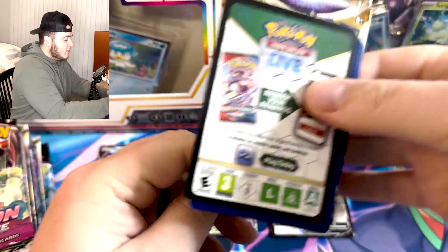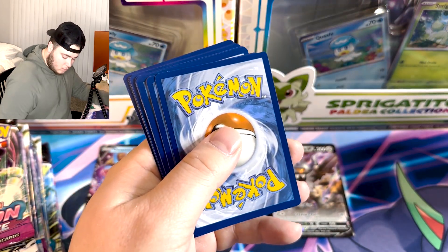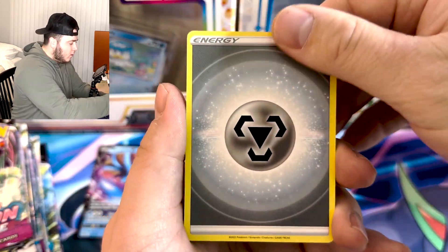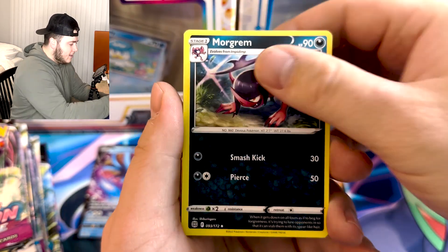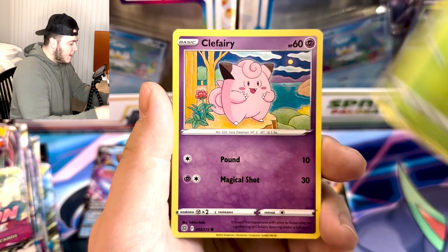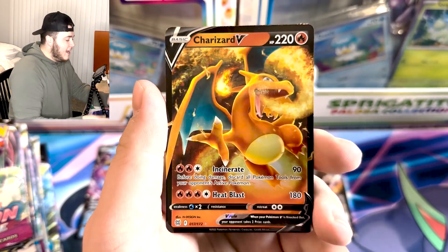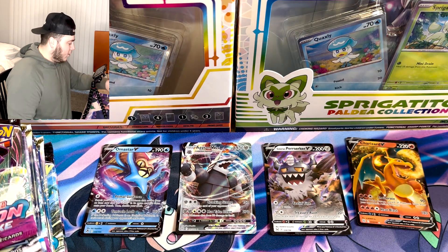Back to Brilliant Stars — these are great sets. Hopefully we can pull a few secret rares, maybe an alternate art here and there. We've done so well with alternate arts lately, which makes me really excited and hopeful our luck can continue. Morgrem, Riolu, Burmy, Karrablast — we've got a Clefairy, Team Yell's Cheer, and a Charizard V regular ultra rare. Not bad at all — four out of five great pulls, let's keep that energy!